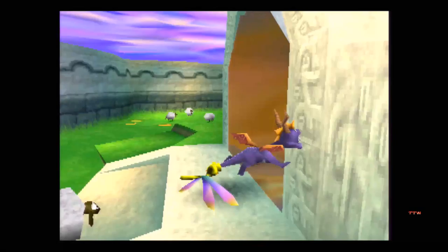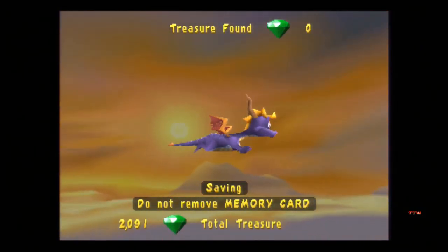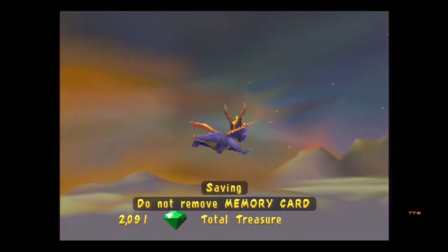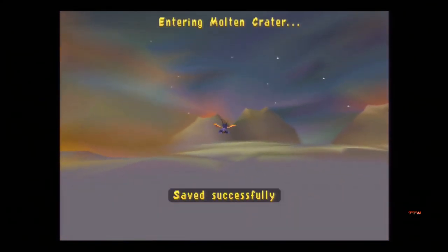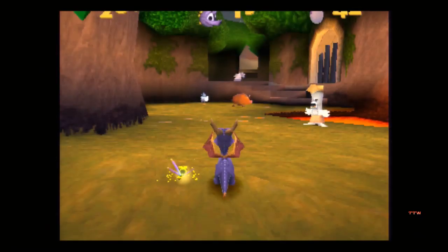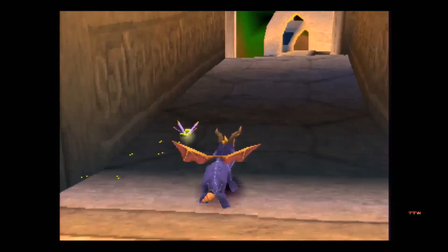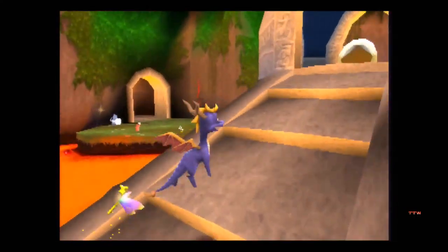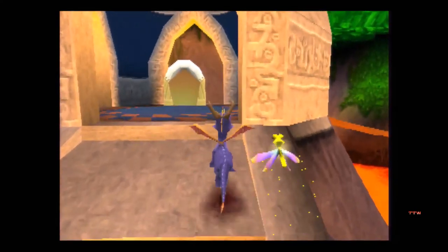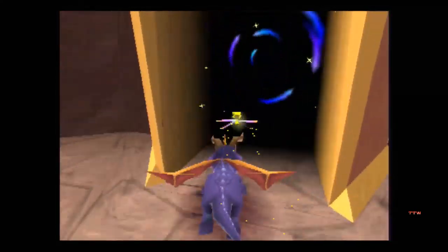First things first, let's go get Molten Crater out of the way. We don't want to have to come back here ever again - let's finish off the two levels here, then we never have to come back to world one. There's absolutely no reason to. The level stays unlocked for the most part, other than enemies still around to deal with. I don't know why the camera angles get weird with those enemies, but they just do.